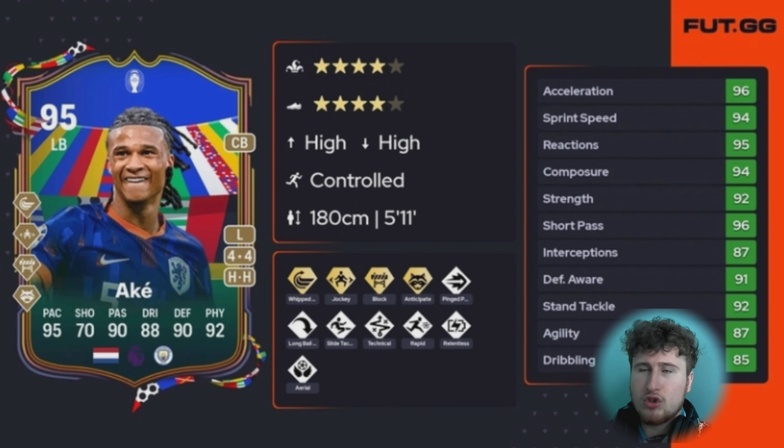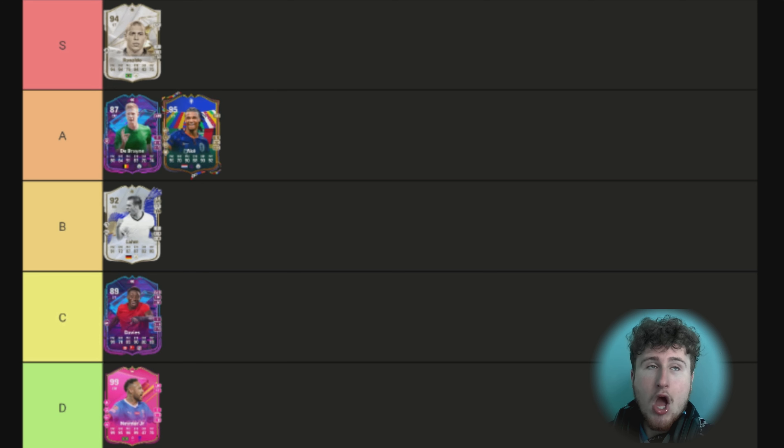Next up is Nathan Ake. I used him on my City past and present squad on my second account, and he's top two of my favorite cards on that whole team. I play him at left back, just like in real life with City. He's got great play styles — Technical, Ping, Aerial, Hard, Long Ball, Jockey Plus, and Anticipate Plus, which are perfect for a full back. He is one of my favorite left backs in the game this year — A tier. If I'd used him longer, he'd probably be S tier.